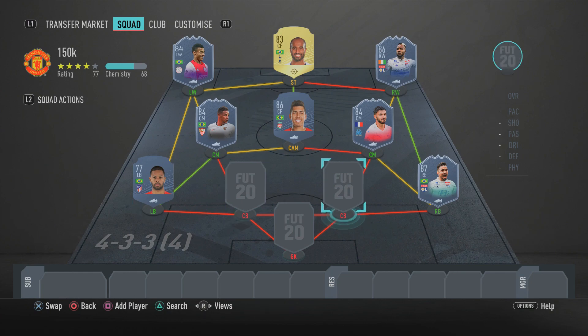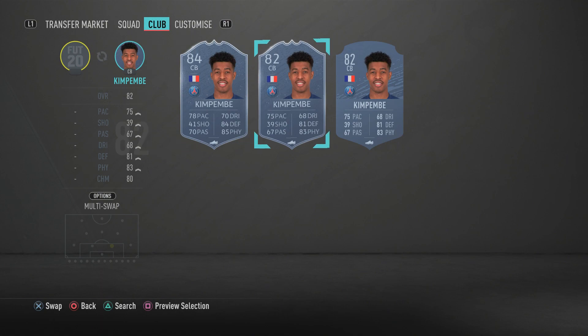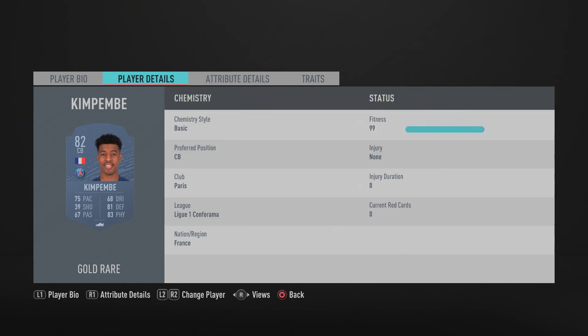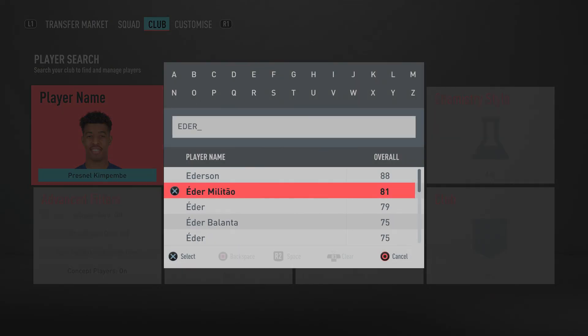At right center back we have PSG's Presnel Kimpembe — a very cheap beast who outperforms his stats. His 81 slide tackle and 81 standing tackle feel much higher in game; he plays like a meta card. He's got 84 strength and 83 interceptions, and he's reasonably fast for a CB with 77 sprint speed and 73 acceleration. If you have extra coins, upgrade to his Man of the Match card, but even the gold card is insane.